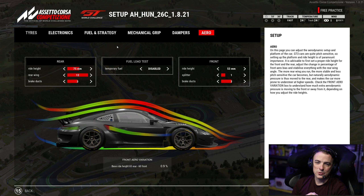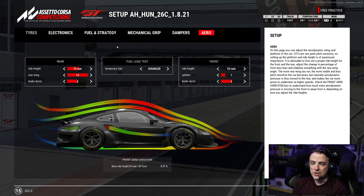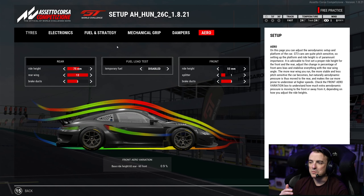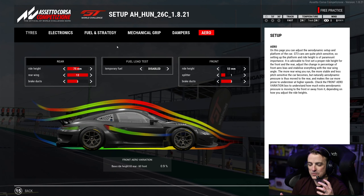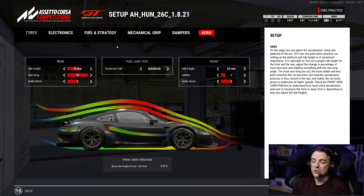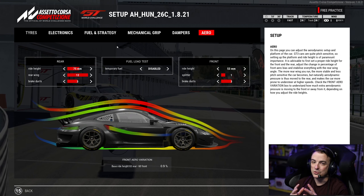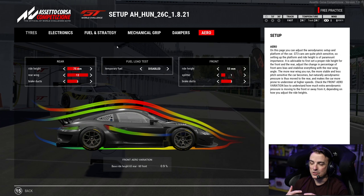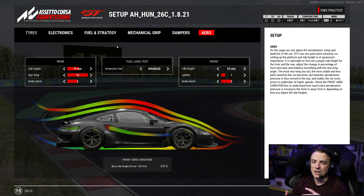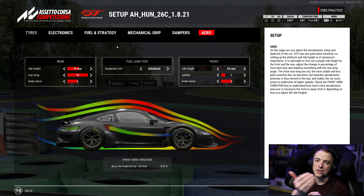Brake ducts at three and three. I'm running a front splitter on position one this week. I'm sure esports-ready setups probably won't run a front splitter, but I liked it because turns two and three - having that little bit of extra front downforce through those corners really helped keep the car stable and able to flow through there.